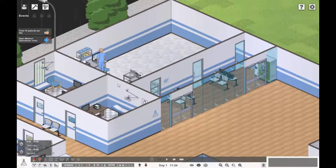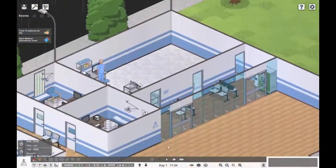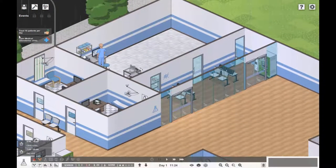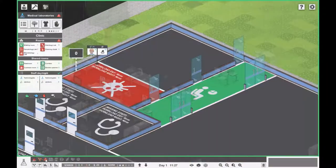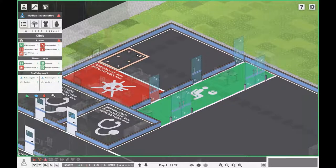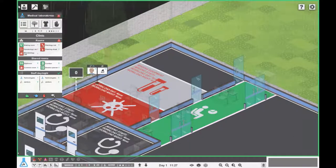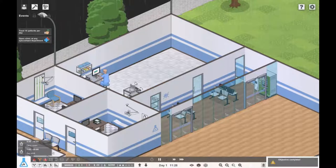We can expand this out and get the histology and hematology lab. That's great because as soon as I click play this objective should be complete. Oh, I'm missing something — you need the hematology lab. Okay, awesome — so that's given us the grant. We've got quite a lot of money at the moment which is great news.